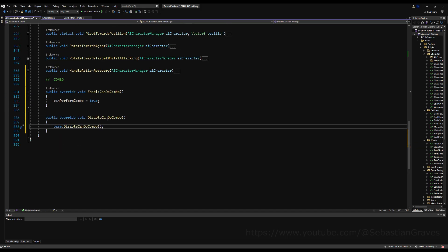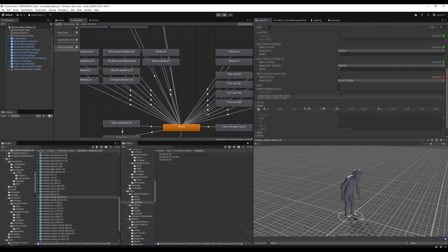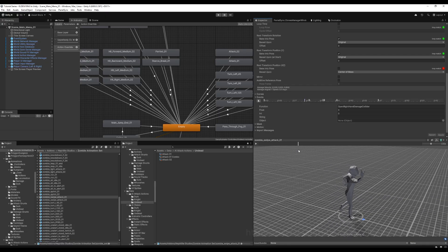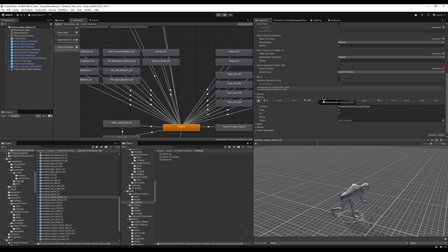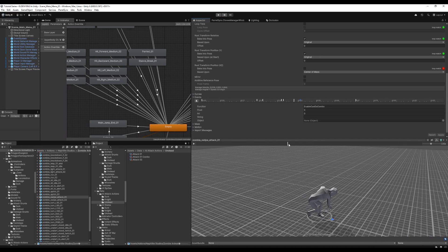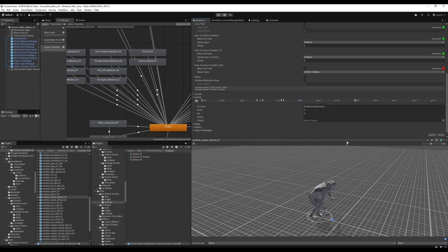The player uses a more intricate system with off-hand and main-hand checks, but your AI probably won't need that. Now, if you're using the zombie animation set like me, swipe attack one and two are made to combo into each other. You can see here's swipe attack one — I've already set the animation events to save time — and right about here is where the hand goes down. I have 'enable can do combo' set, and if I look at the second zombie swipe attack it's going to line up perfectly.